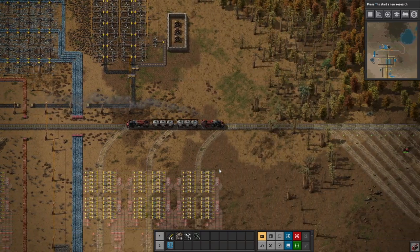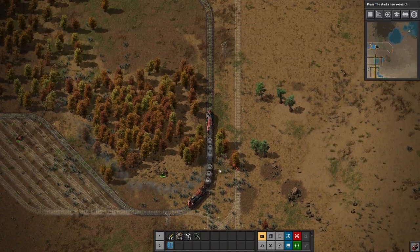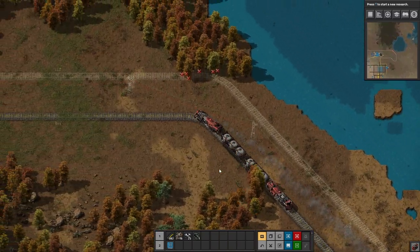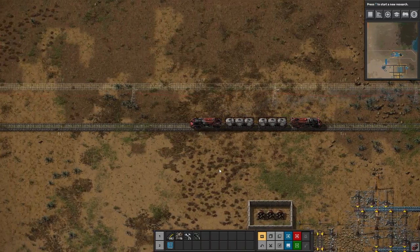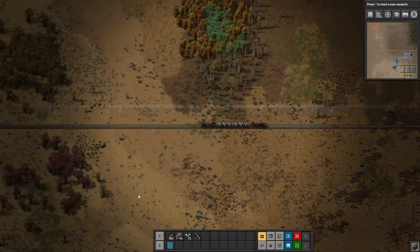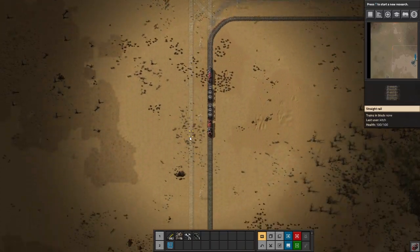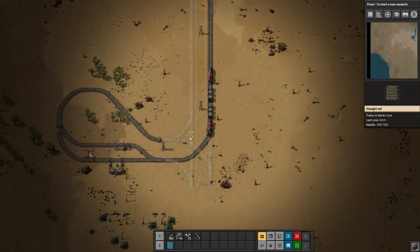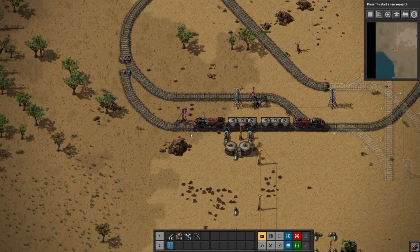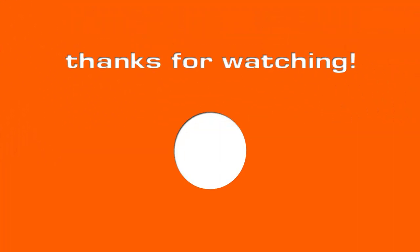It appears like he's going that way, which is a very good sign. Thank you very much for watching — I really appreciate it. I will see you in the next episode where we get some power ran down these lines, and that'll get our crude oil flowing. Thank you very much for watching. I will see you next time. Have a good one.